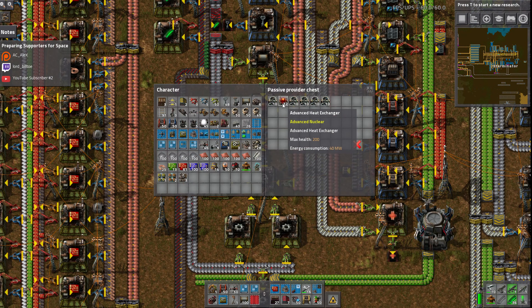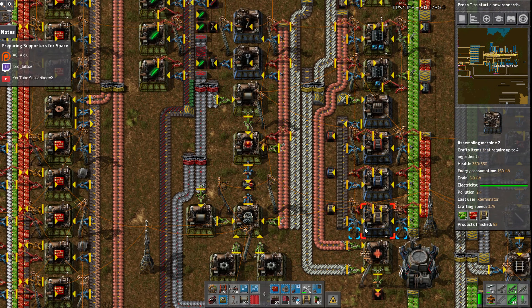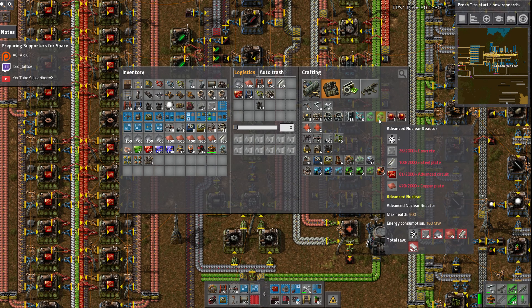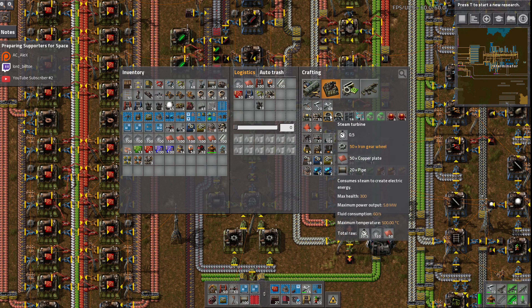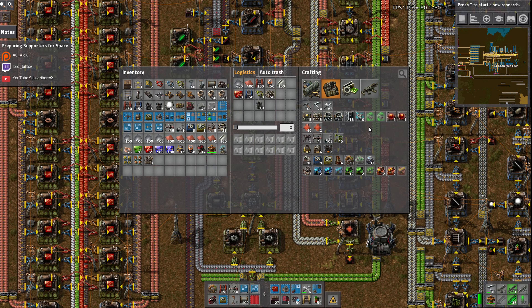We've built some advanced heat exchangers, advanced steam turbines, and advanced heat pipe. I pretty much just exchanged the normal ones for the advanced ones. Hope made it, upon my request, that all the ratios remain the same. Even though these are all four times as powerful, it's the same ratios - one reactor can support four exchangers, which can support X amount of turbines as with the normal ones. The only difference is these do consume four times the fuel - one fuel cell every 50 seconds instead of the normal 200 seconds, which is really quite fast.